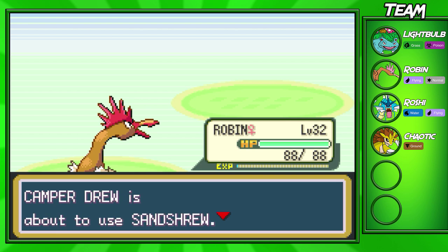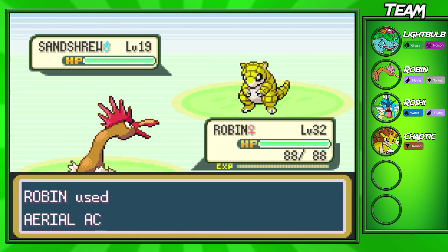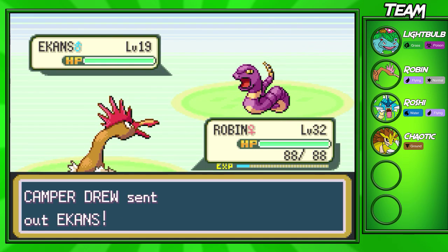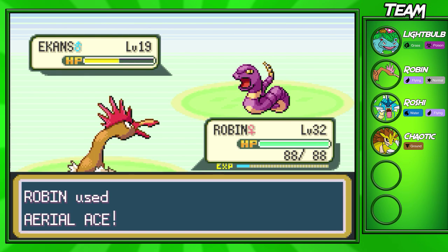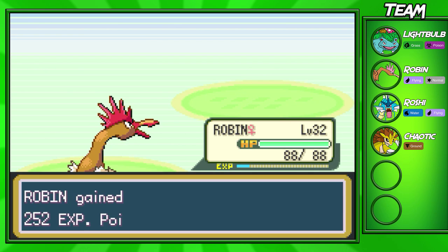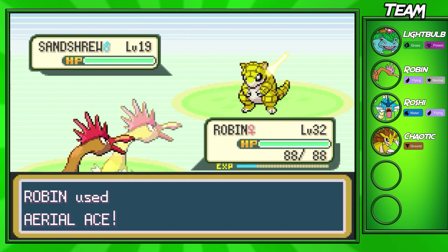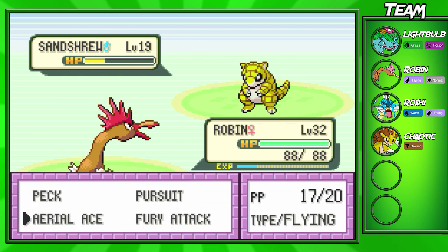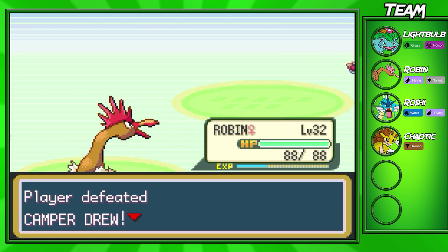I'm not going to teach Robin that move because it's not really the greatest move to have on Fearow — you usually just want attacking moves on him. Robin's just going to keep taking out these Pokemon with Aerial Ace and Peck. I love Robin — Robin's such a good Pokemon. Fearow is definitely a better Pokemon than Pidgeot in my opinion, even though he only has two evolutions. He has better stats altogether. He's going to send out Sandshrew as his last Pokemon — Aerial Ace should take him out, but he lives with a little HP. We defeated Camper Drew.